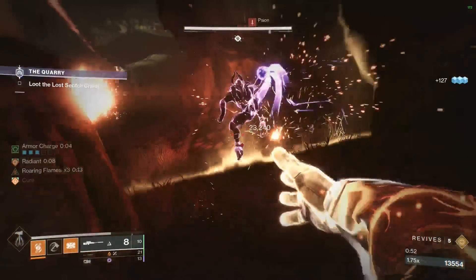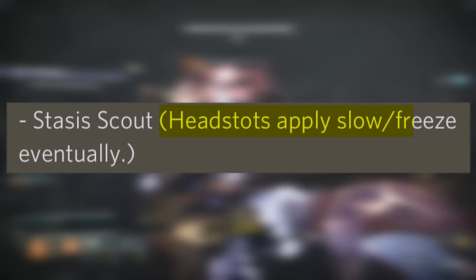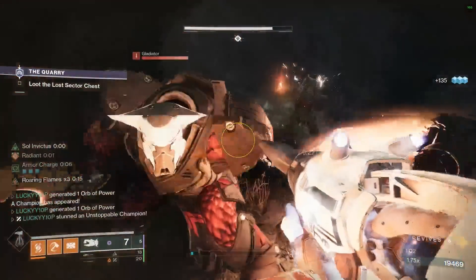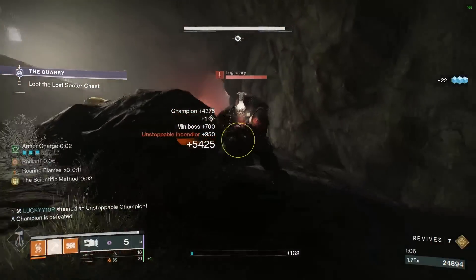Next up there's a Stasis scout rifle which reads: headshots apply slow, then eventually freeze. I'm just picturing being in the back of an encounter, chipping away at enemies, slowing them all down and freezing them. That honestly sounds like a lot of fun and probably synergizes really well with certain builds.